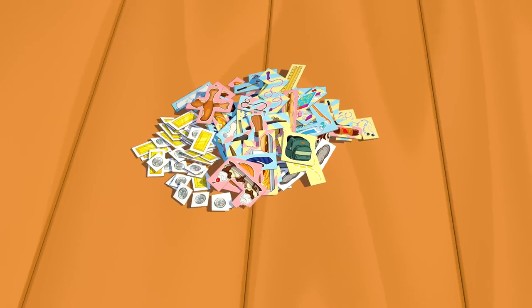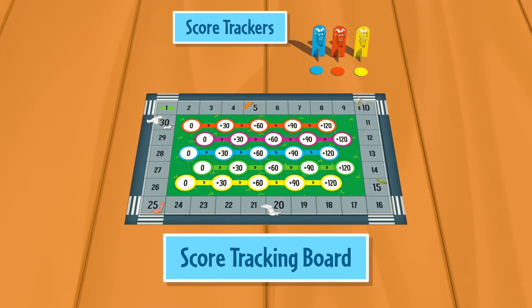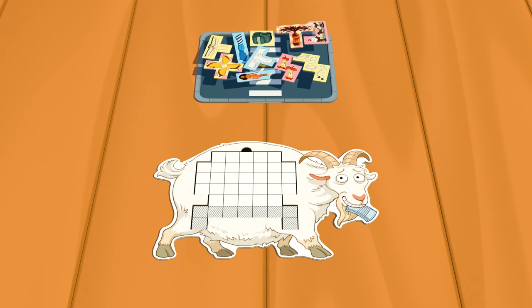To start, separate the coins, gold bars, and stones from the other items. Set up the scoring track for the number of players. Each player picks a color and claims that goat score tracker. These pieces will be set to the side to start. Each player will take a goat board and a street tray. Finally, randomly fill each player's street tray with 10 food pieces each.